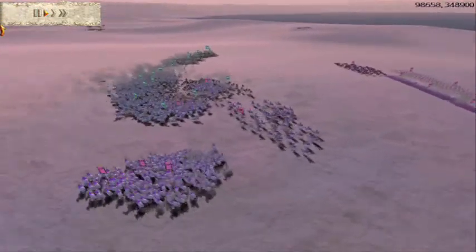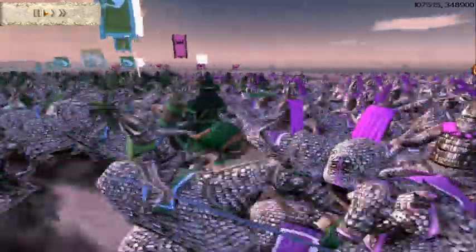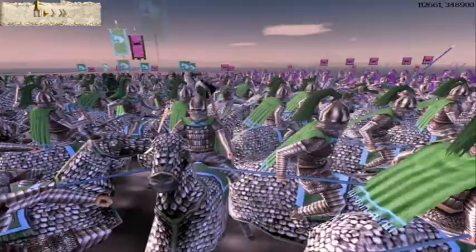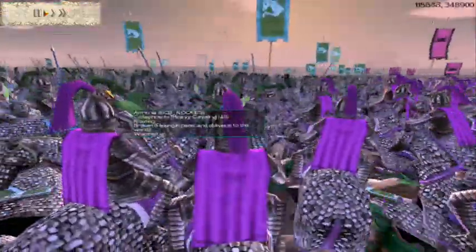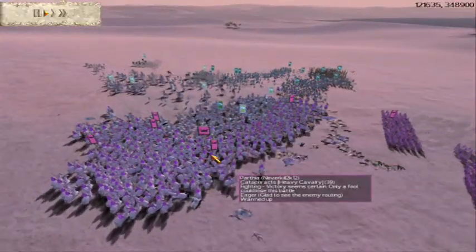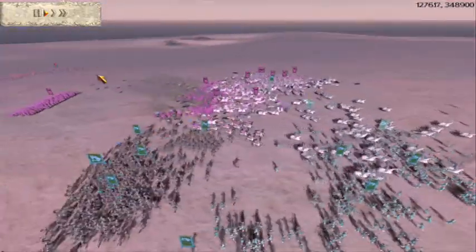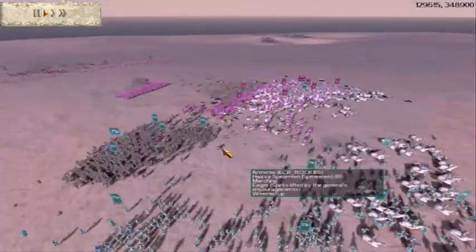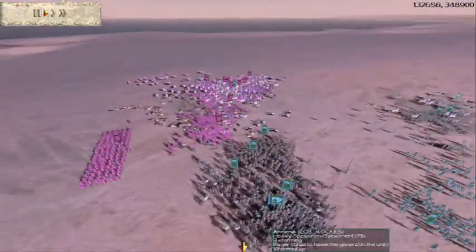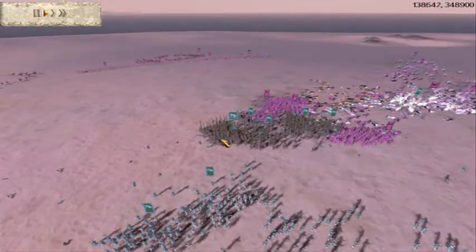Since he is only charging into those 2 units it makes a massive clump for me to just surround. I have already routed his Camels — this is just a massive mess of Cataphracts. I am quite easily routing these guys. I noticed he was getting his troops into the mix; he didn't put any of them in Phalanx formation which I was incredibly thankful for, but I wanted to bug out of there because I noticed he had his spear units. In the meantime I am firing on this massive clump with my Archers.